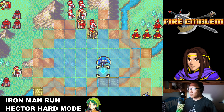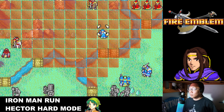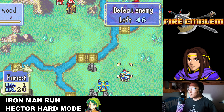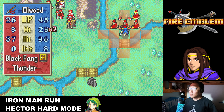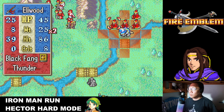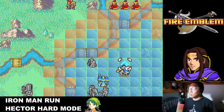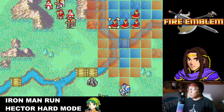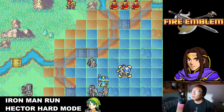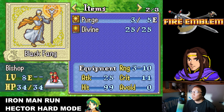Merlinus goes there, Priscilla comes back to heal. I'll pull Pent back because there are a lot of guys coming including that Bolting — but I need to start using up that Bolting tome so I need to stay in range. Can Eliwood tank all these guys? If I go on the woods their hit rates would be very minimal — none of them should hit me. But only one will attack if I go to a certain spot, and I need to kill more than just one.